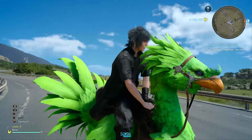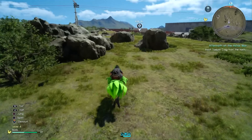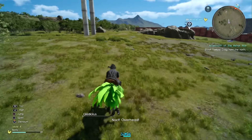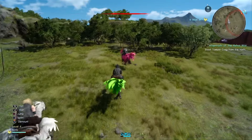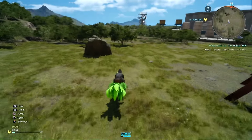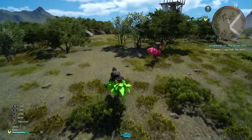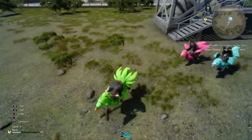Let's get on our Chocobo and start running towards the designated area. It's easier to do this on a Chocobo because you can avoid all of the random battles. There are some items to pick up around here but they're nothing special, so I would just let them be. Just like with the other quests relating to Viv, we have to take two pictures from different locations. As soon as you take the first picture, you will be told the location of the second area.